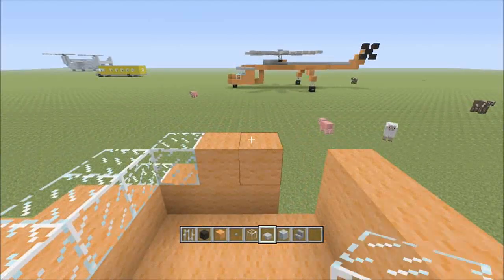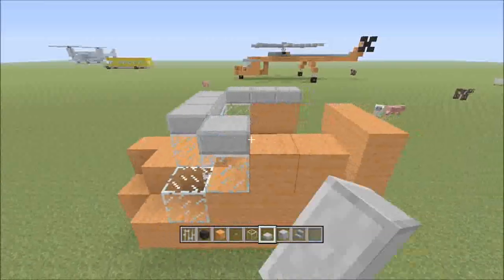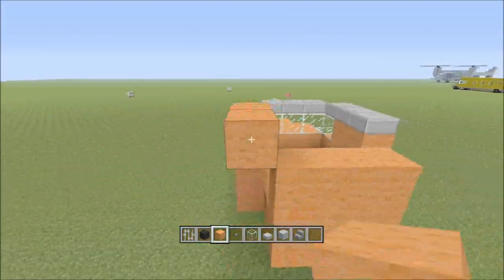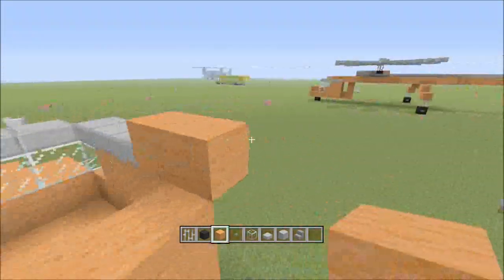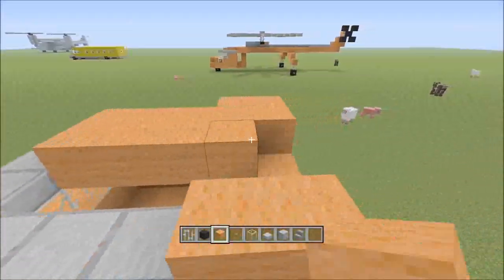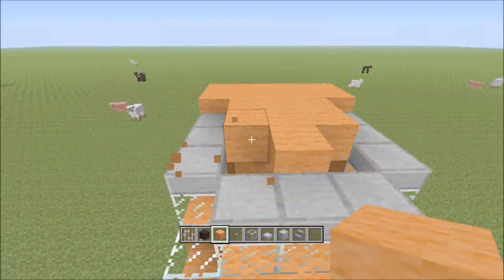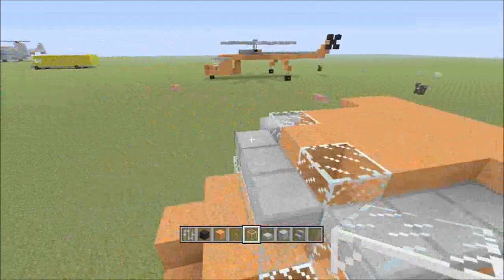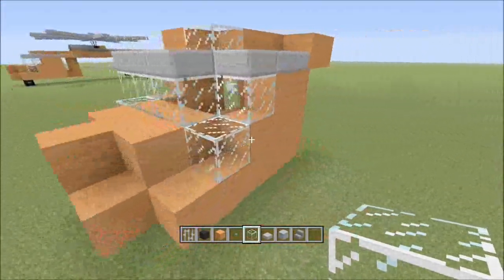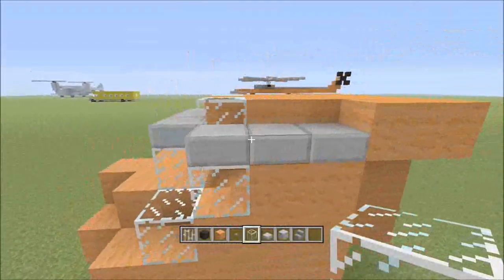And then take the stone slab and fill this up like that. And then you can fill the roof also. Remove those two, and place some glass on top of it, and don't forget to put the glass on the front here too.